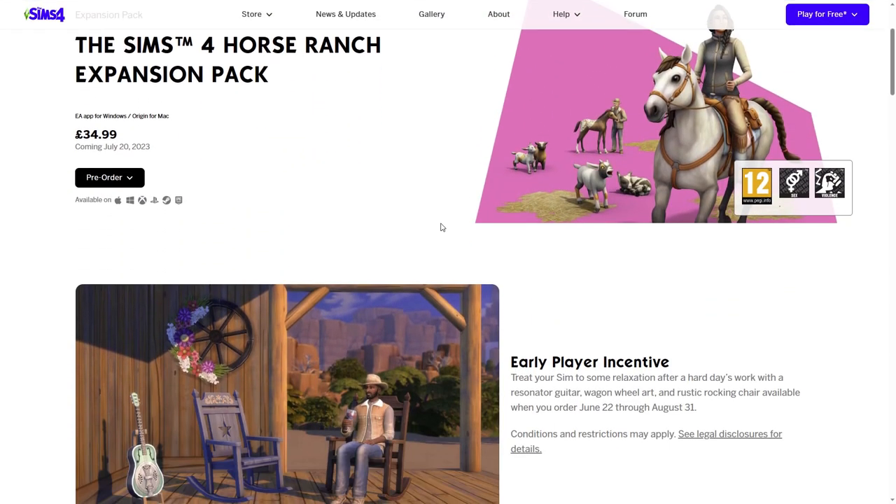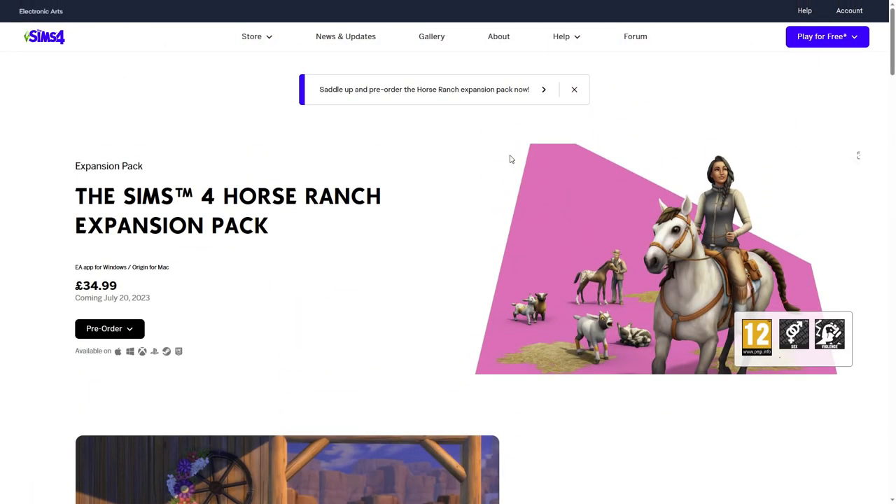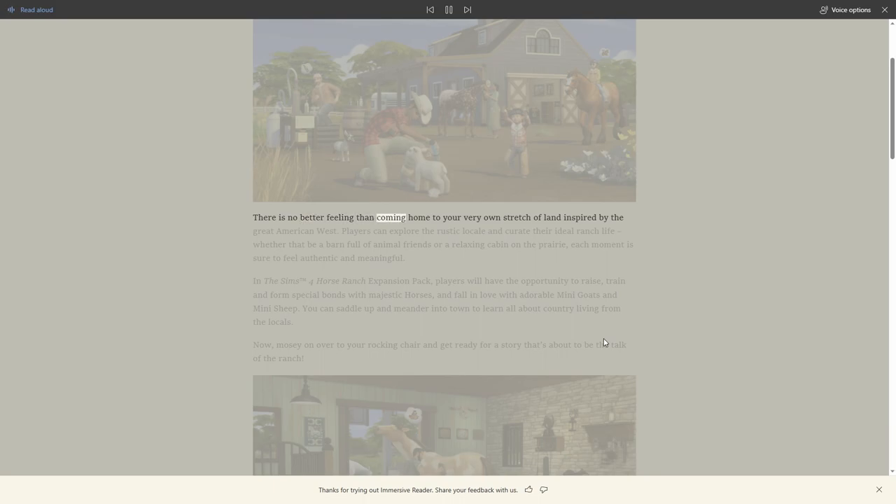I will have linked my reaction to the trailer, and will link this in the description below as well. But wait, there's more! Saddle up with The Sims 4 Horse Ranch Expansion Pack - invite your neighbour ranchers over as we welcome horses. There is no better feeling than coming home to your very own stretch of land inspired by the great American West, where players can explore the rustic locale and curate their ideal ranch life.